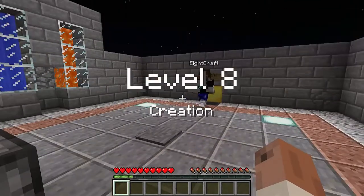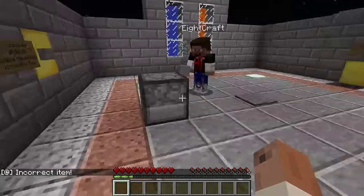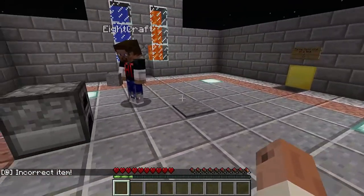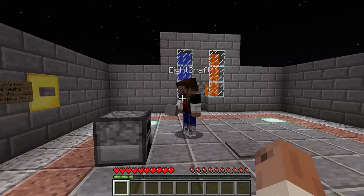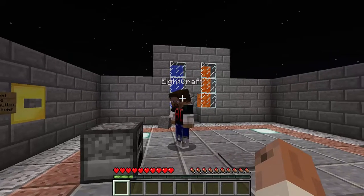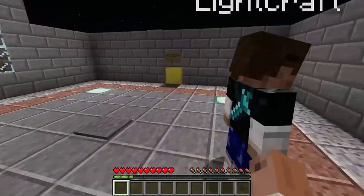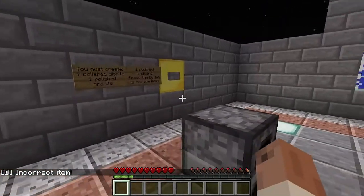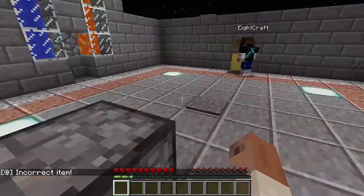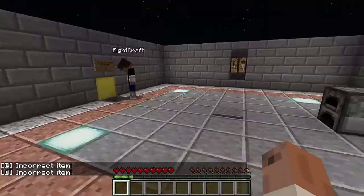All right, let's throw a stone in here and see — incorrect item. Make a stone block? But that wouldn't make sense. I don't know what else we can make. We can make cobblestone — you threw cobblestone in there, right? Yeah. The granite — this is like the waiting game, just staring at the stupid furnace. Incorrect item again.